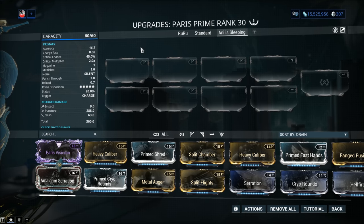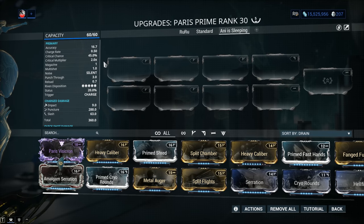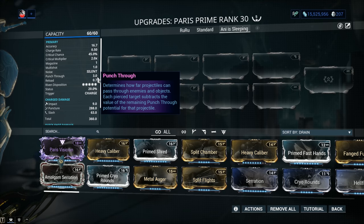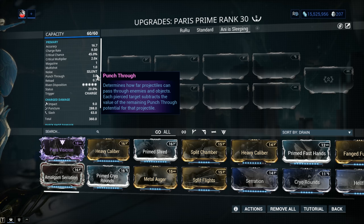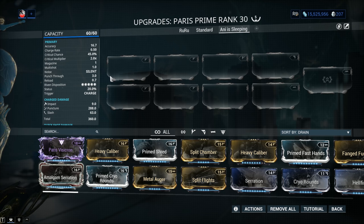Critical chance is 45%, which is absolutely solid, with a nice critical multiplier of 2.0x. A magazine of 1, multi-shot of 1, noise silent, and a punch-through of 3 meters — absolutely insane. But this punch-through only applies to the charge shot, so pull it all the way back. Normally bows come with punch-through, but not this much. Not 3 meters. Reload is 0.7 — this is the time it takes your Warframe to pull an arrow from the quiver. Really quick.